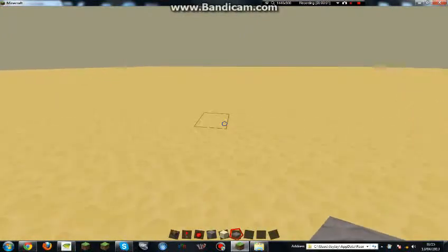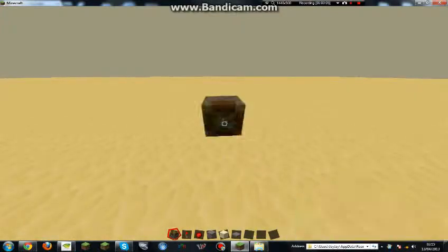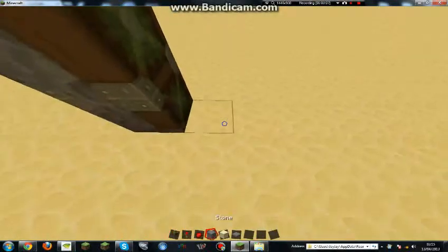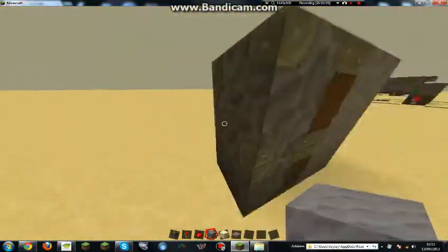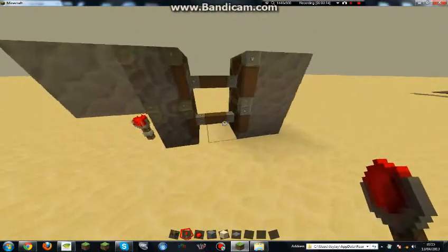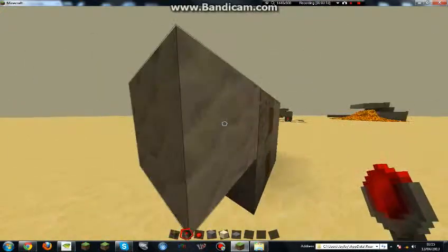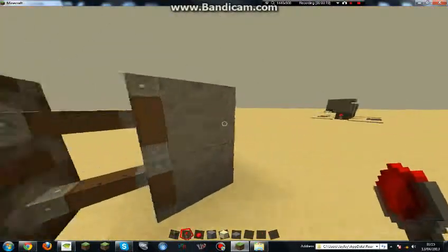Hey guys, it's Jason here and today I'm going to be showing you how to build a simple redstone door. Start off with two pistons, one above the other. Put a stone in front of it like that, put one stone behind it, redstone torch under and extend it.